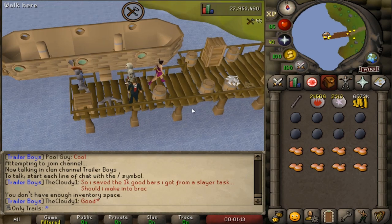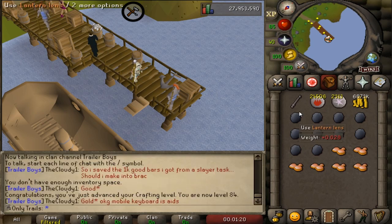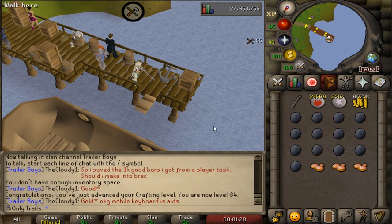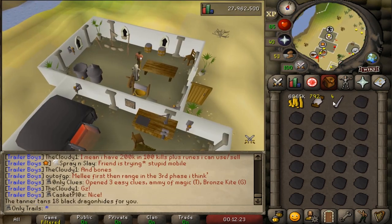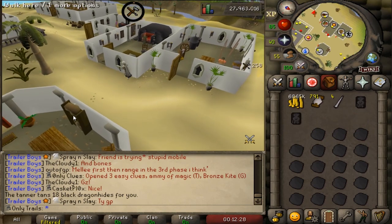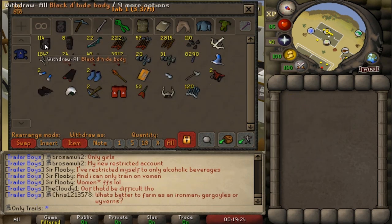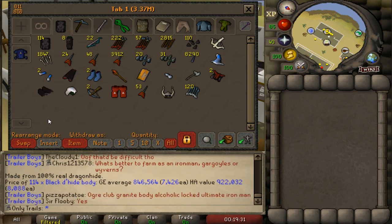Here's the first milestone - level 84 crafting, which is only two levels away from being able to boost to 87. I have some black dhide in my bag, so I'm going to use those up, alch those, and get a good 200k from that. But first, just a little more glass making. I actually have 315 black dhide in the bag - a bit more than expected. Let's go to the tanner, tan these up, and make those black dhide bodies.